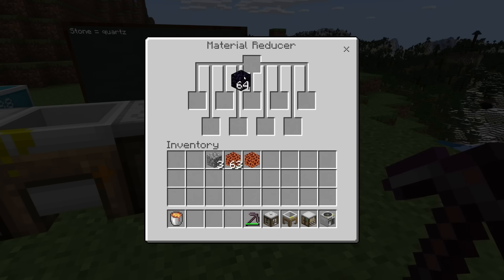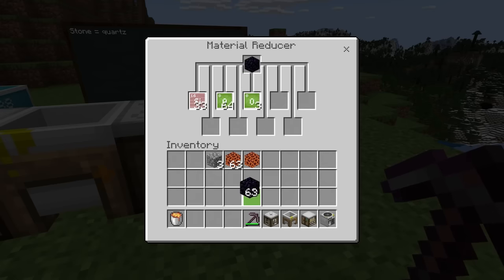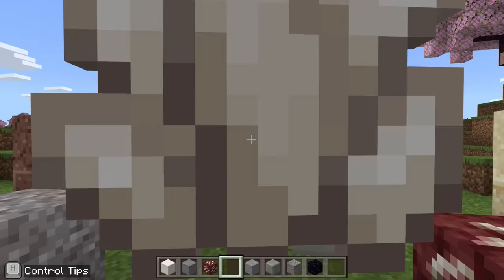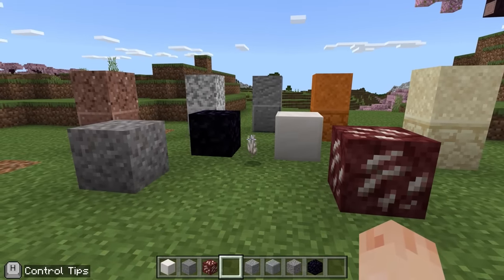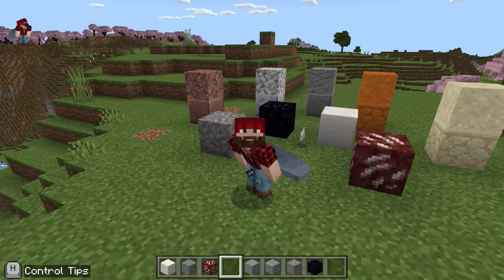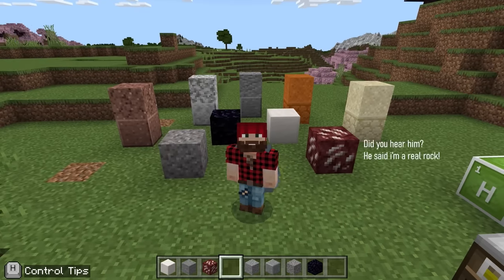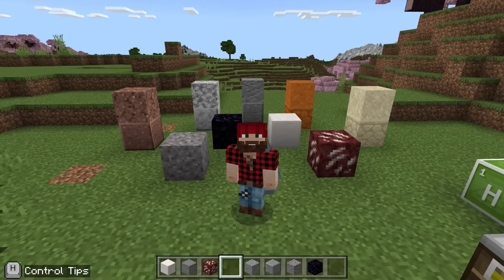What about obsidian? That comes from lava as well. Quartz again. In fact, the material reducer says all of these rocks are just silicon and oxygen. I know most non-geologists will see a rock and just keep walking, but these are real rocks. We know what's in them really, really well. Their names are for specific compositions of elements and minerals. Saying these are all silicon and oxygen is about as helpful as saying all animals are made of meat.